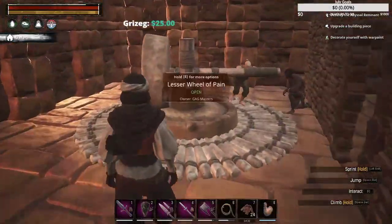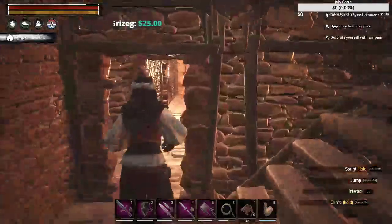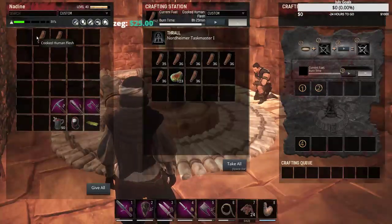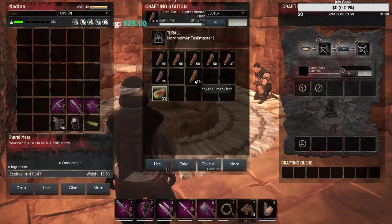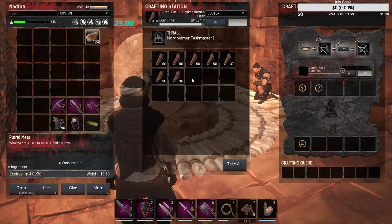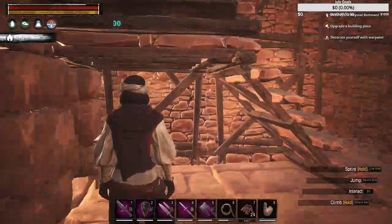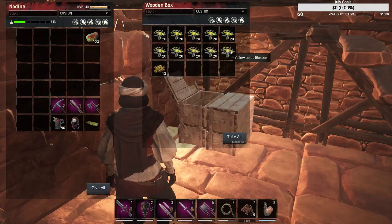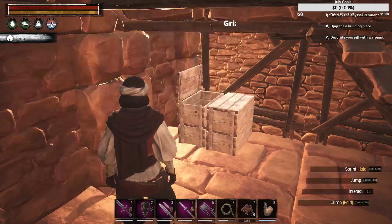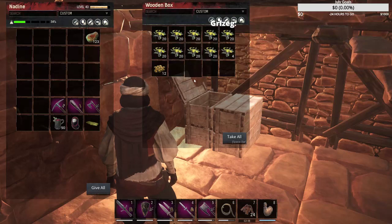This lesser wheel of pain over here has human flesh in it - what better way to tame a thrall? You just drag them in here. There's 123 putrid meat; I can grab that spoiled human flesh and bring it over. I've got storage hidden underneath here as well - small boxes are good for storing underneath stairwells. Yellow lotus blossoms are used to make a potion that can reset your stats and re-roll your character. It requires ten, so you can see I've got a few stacked up just in case I want to restructure.